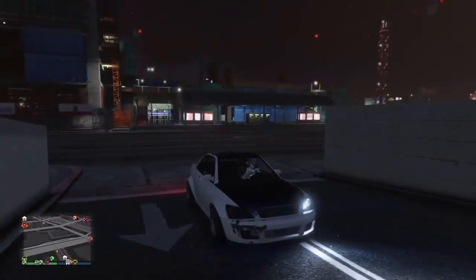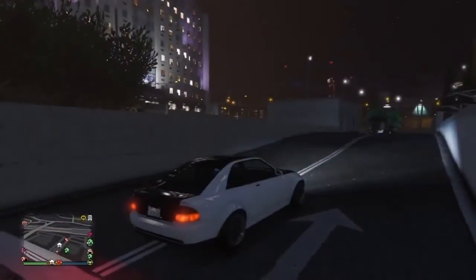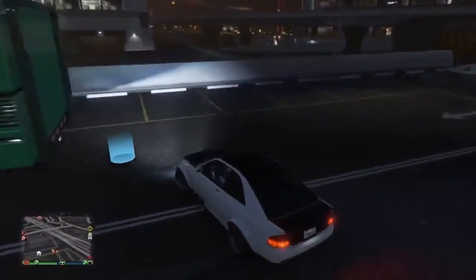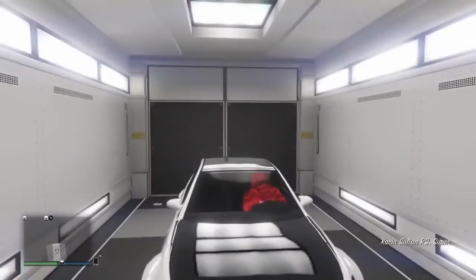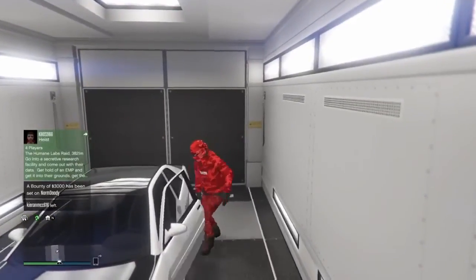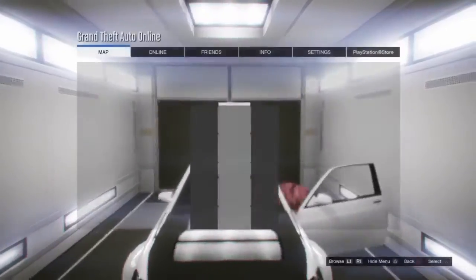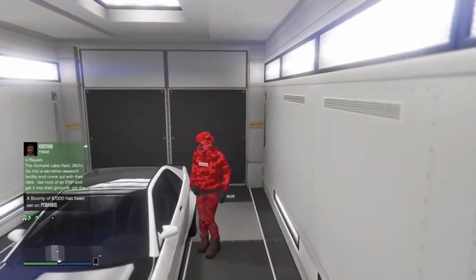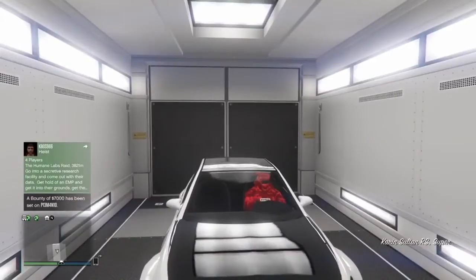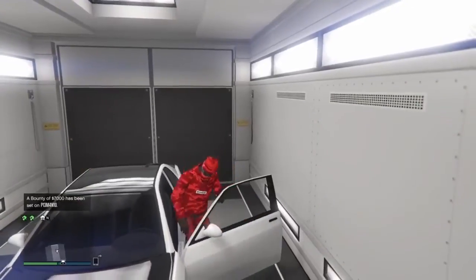Once you've done that, get into your Sultan RS and make sure the Alta Street apartment has at least one empty space. Then drive the Sultan RS into the MOC - this is probably the hardest part of the glitch. What you want to do is press Triangle to get in the car, and as you press Triangle hold down R2 just a little bit - just enough so it drives out. Hold down R2 and the Options or Start button at the exact same time.